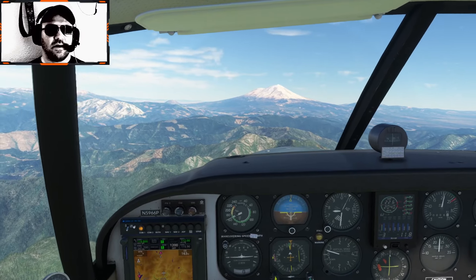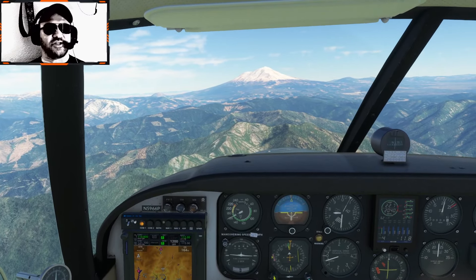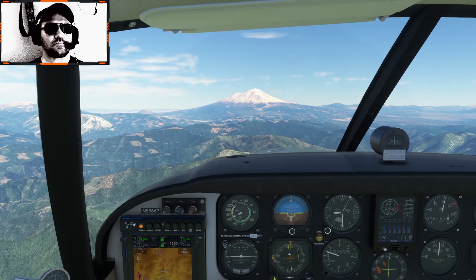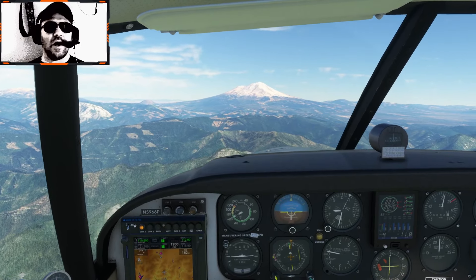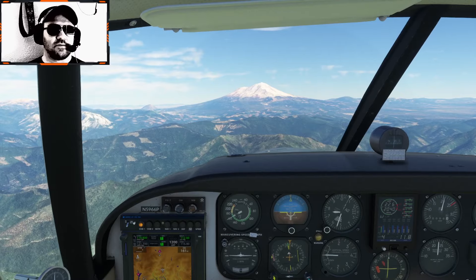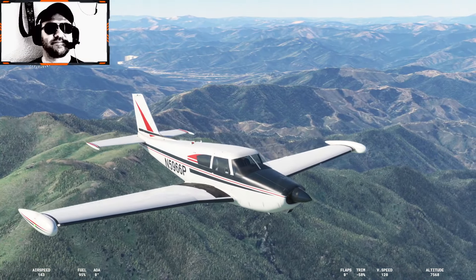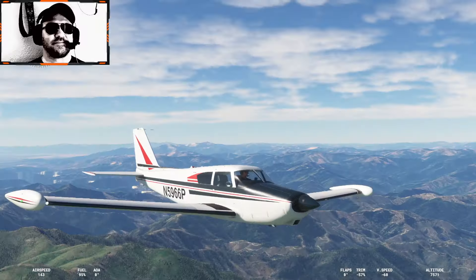It's getting a little bit bumpy over the mountains here because we're getting updrafts. As the wind hits the mountains, it gets deflected upward, so as we fly over the mountains we're getting hit with those updrafts. Let's take a look at the outside of this beauty for just a second — it might be a little loud when I go to the outside view. Look at that beauty — it's like an old classic car. So stylish.